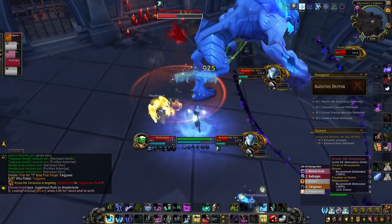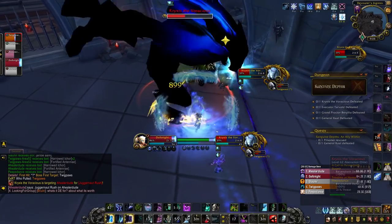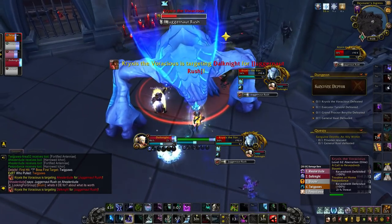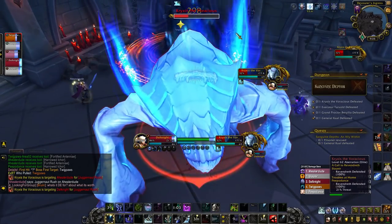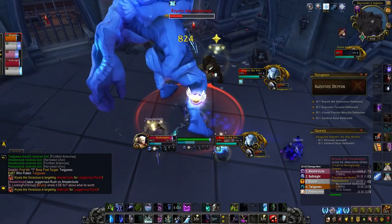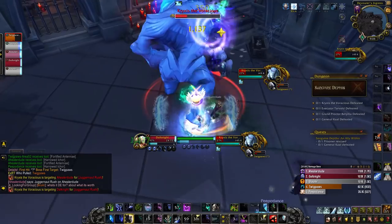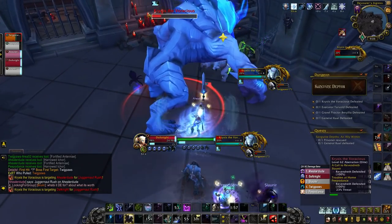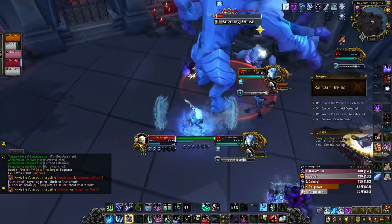Another ability this boss does, once he reaches 100 energy, is Severing Smash. Everybody in the group will take a bit of damage and get knocked back, spawning life-essence orbs. Running through these orbs does group-wide damage. You want to make sure these orbs do not reach the boss, so either blow a healer cooldown and take all the orbs at once, or stagger them — pick up one at a time — to make it easier for your healer to keep up with the healing.